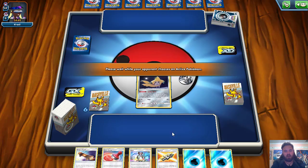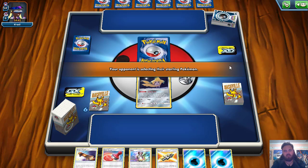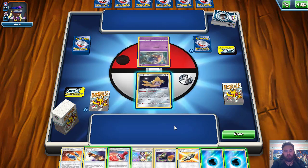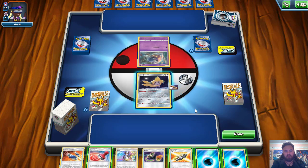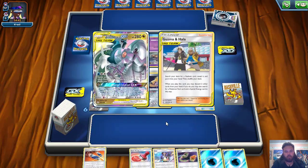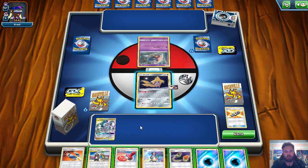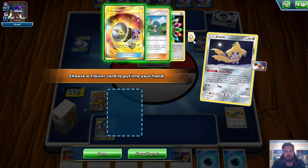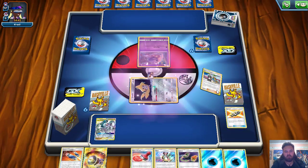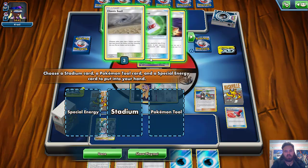We're probably going to Tag Call for Guzma and Hala. We want Guzma and Hala here because we want to put down Chaos Swell and shut down their Viridian Forest immediately. We'll have a Custom Catcher — that's actually a really important card for this matchup too. We are going to Tag Call for Arceus Dialga Palkia and Guzma and Hala for sure. What cards don't we need? Probably Reset Stamp and Great Catcher. We'll discard Reset Stamp and Great Catcher to get us the Chaos Swell.